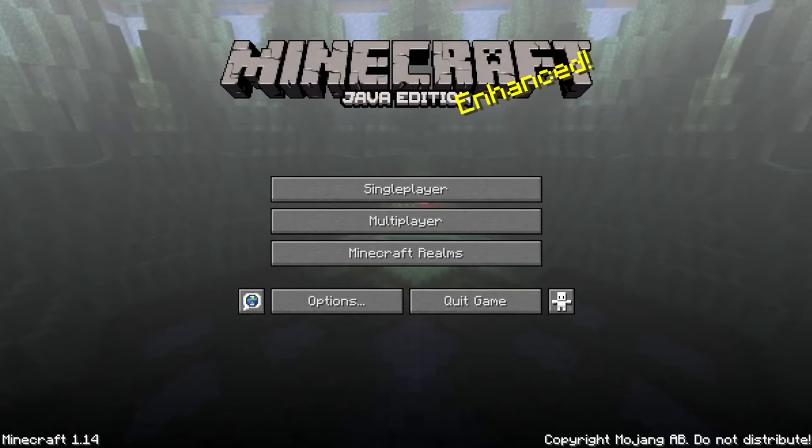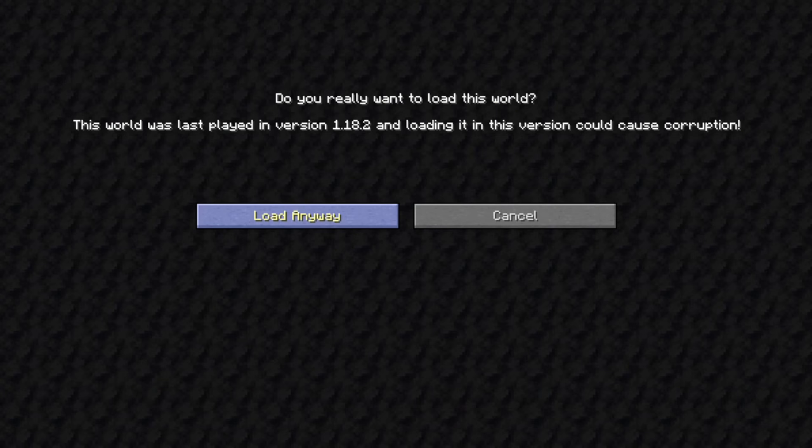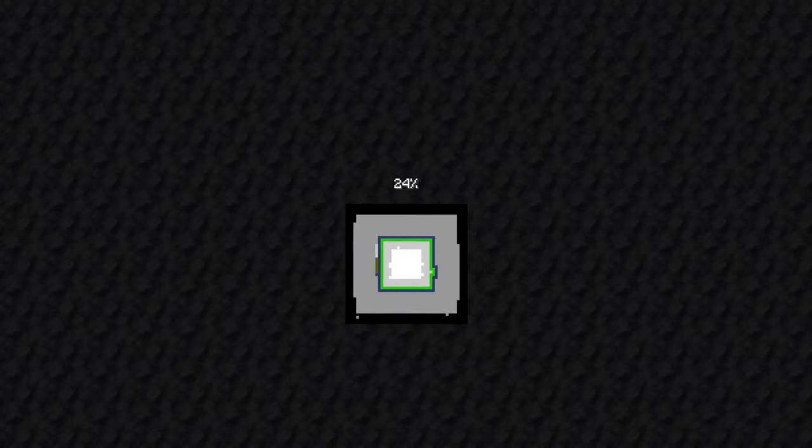Before you join 1.14, it's very important to make a backup of your world. I recommend you firstly make a backup of your world, and only after the backup go to 1.14. Now I joined 1.14 and now we need to downgrade the world.